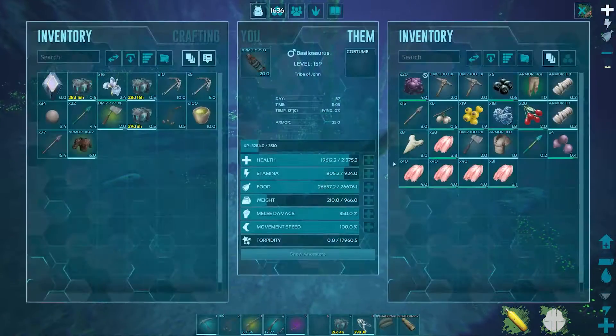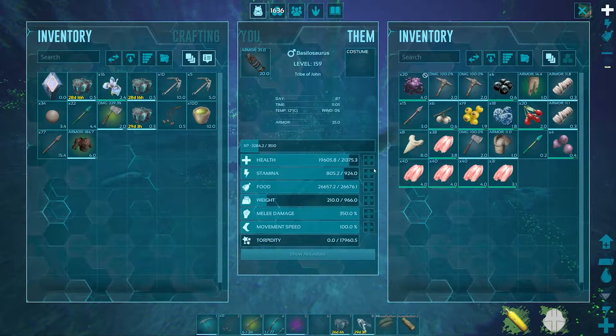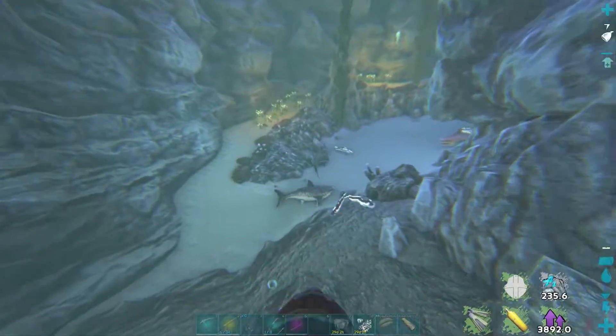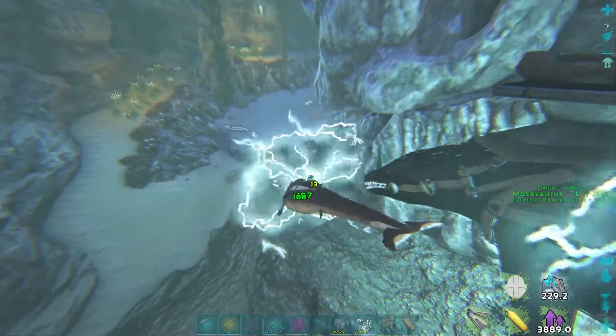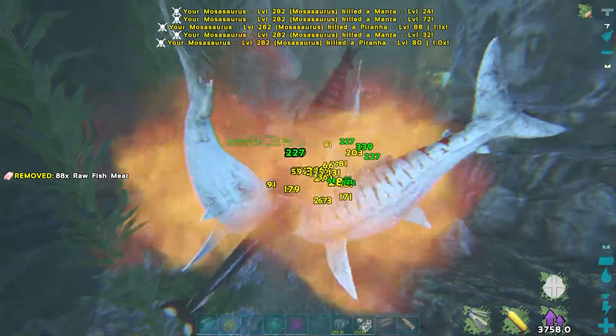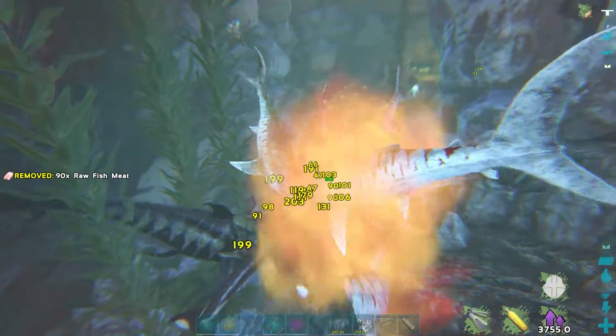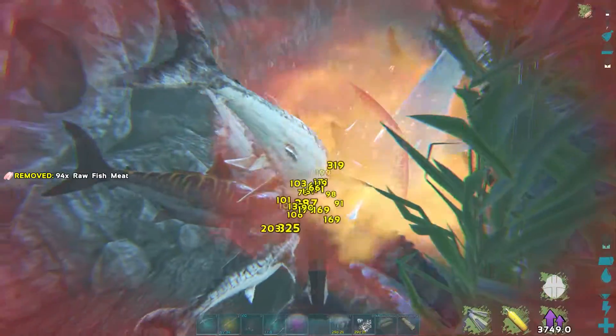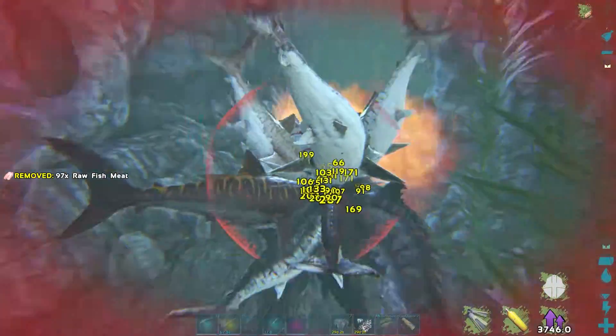They're decent at running loot caves as they're pretty small, they're strong, and they can't be dismounted by jellyfish. However, do not tame one and then just take him straight in there all confident, like someone did. If you're taming one of these guys just to run loot caves, you need to be very careful if it's your first time. You can very easily get overrun. Make sure you get a high level Basilo and just take your time moving around the caves.